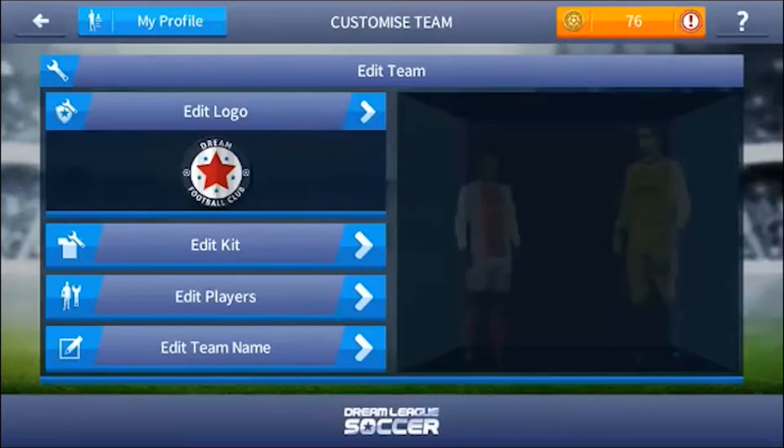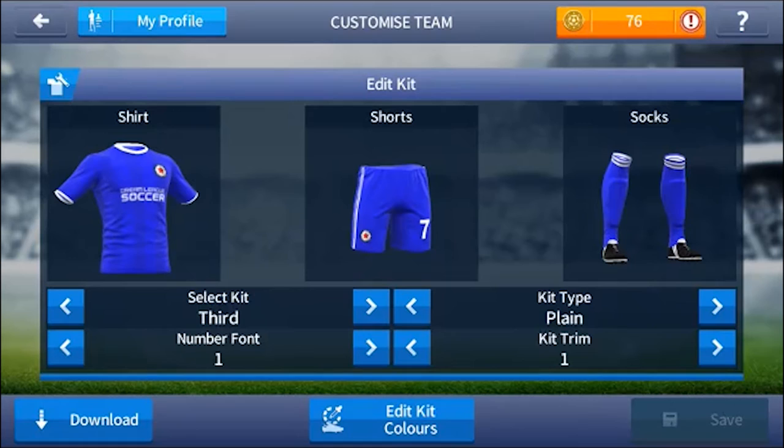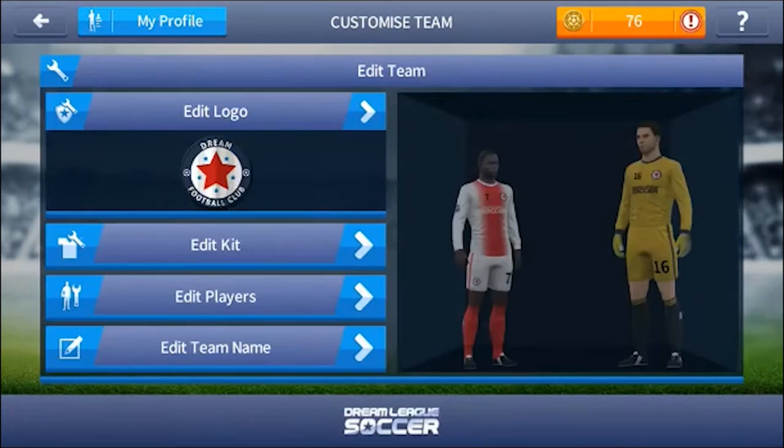We're not going to save it, but we also have the kits here. You can edit the socks, the shorts, and the shirt however you want. We now have three jerseys — before we only had two. That's the goalkeeper, away, third, and home jerseys.